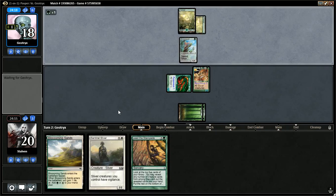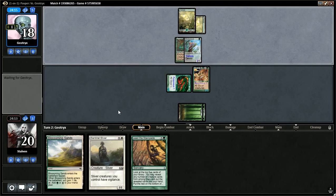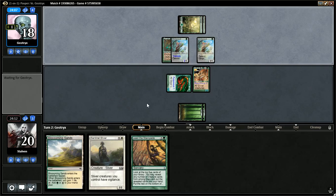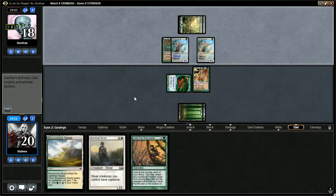Opponent plays another Forest, goes with a Rancor. I'm looking for Sidewinder Sliver — that'd be a nice one, so that this Blisterpod just dies instantly whenever he blocks. Opponent plays another Blisterpod. Does he attack? No attacks.